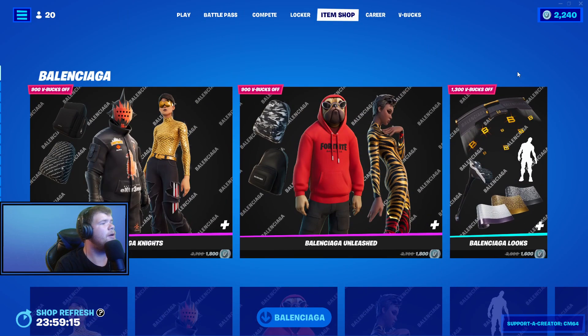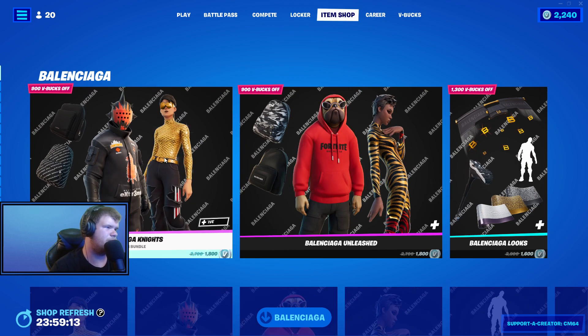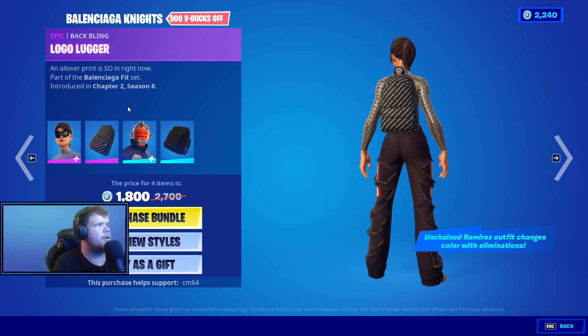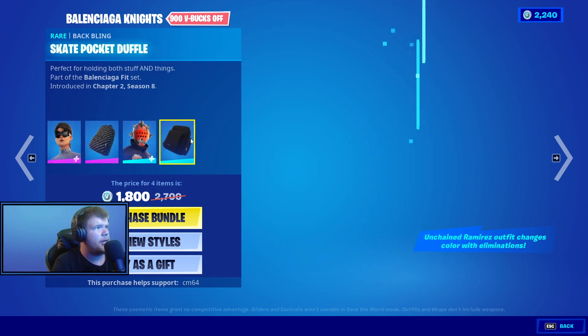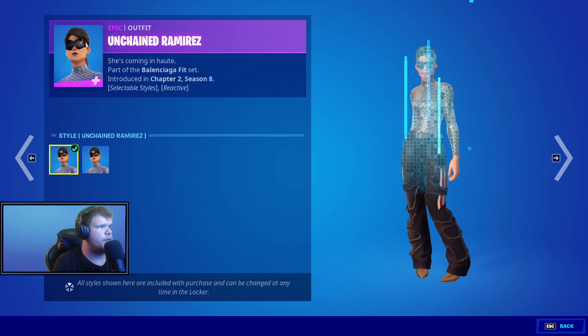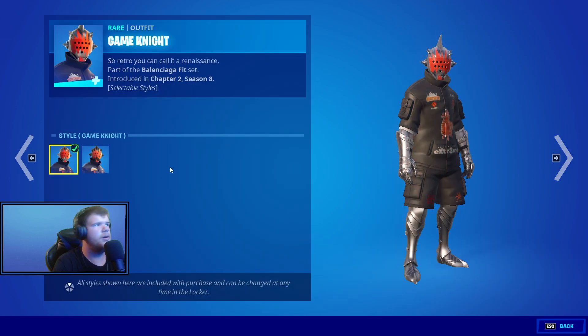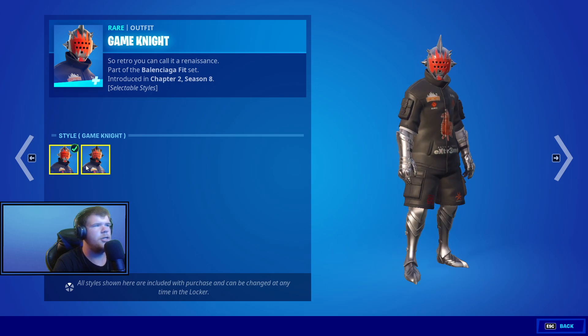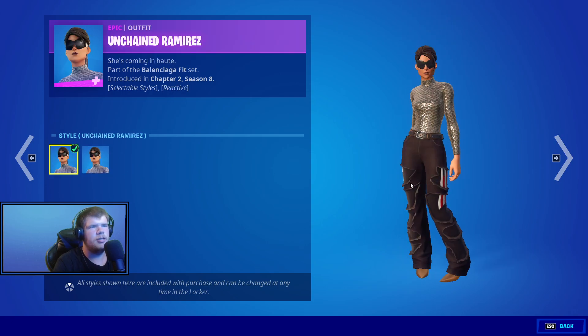Tonight we have the Balenciaga Knights back. We have the Unchained Ramirez with the Logo Lugger, the Game Knight, and then the State Pocket Duffel — default and silver for her, and default and stealth for him.